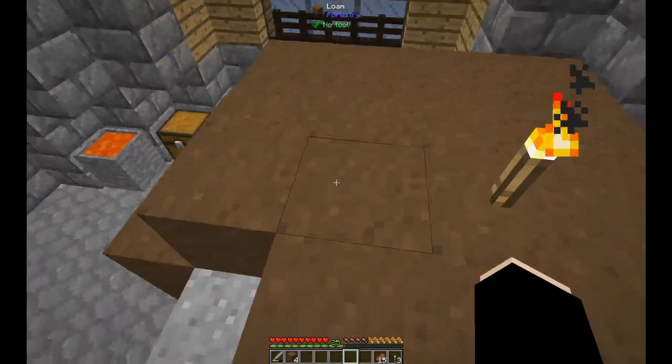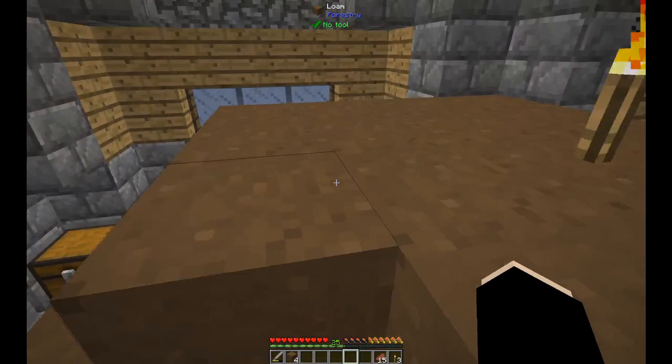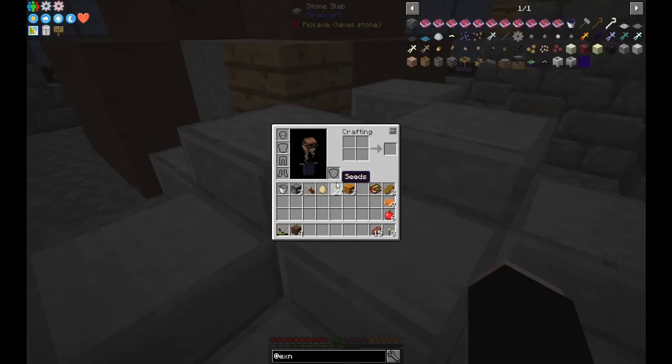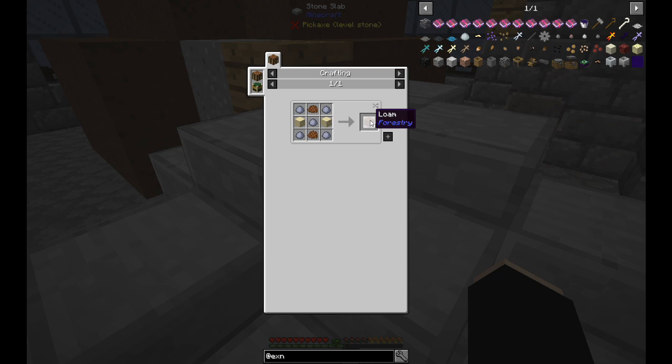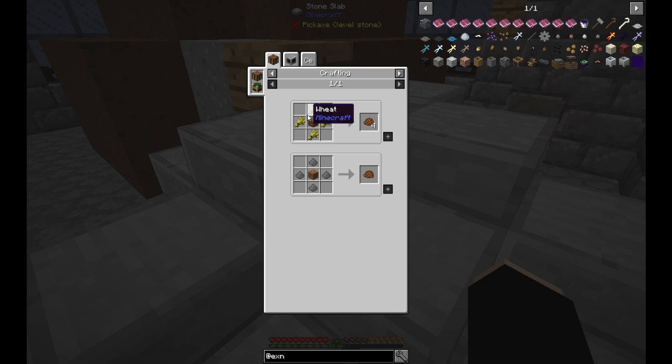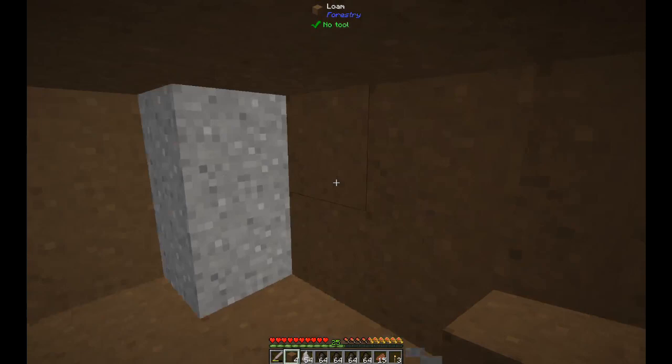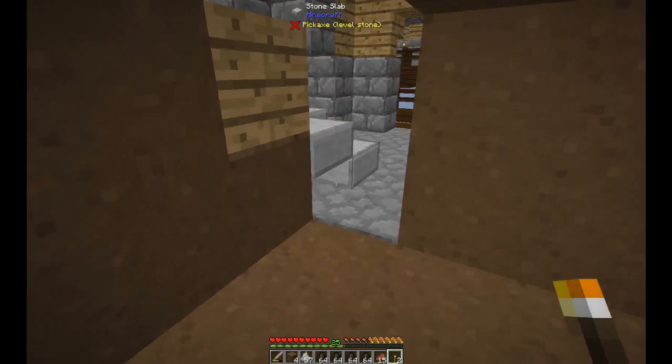The Loam setup is a 4x4x2, so 32 wood piles, and that means I needed 64 Loam — Loam on the bottom, top, and sides. But it's really not expensive: you get four blocks of Loam for just some clay, sand, and compost. Compost you get four of for one dirt and four wheat, so for 64 Loam I only needed 8 dirt and 32 wheat. Really easy, and it gives much better yields than dirt.